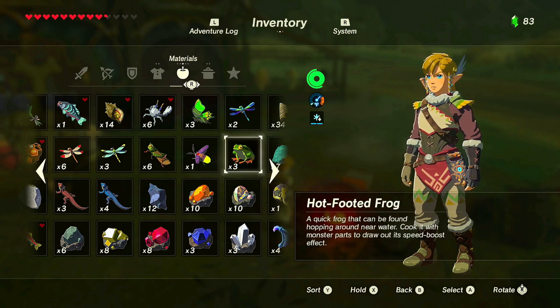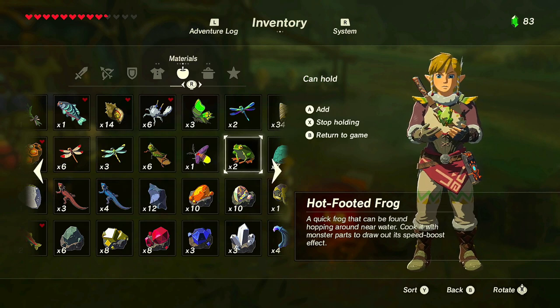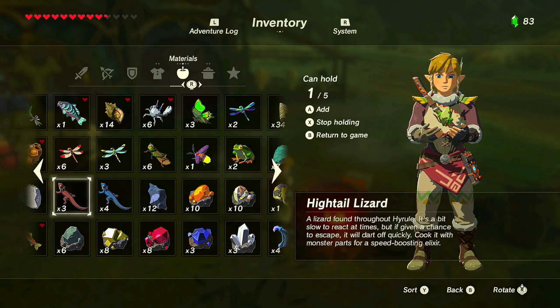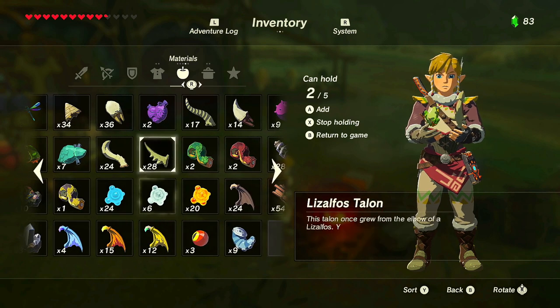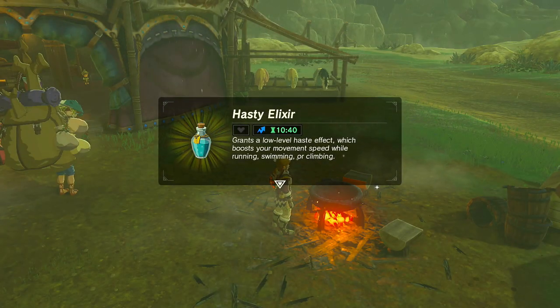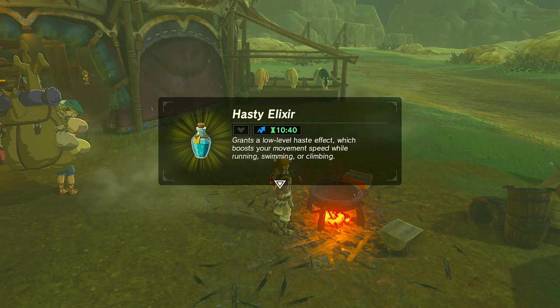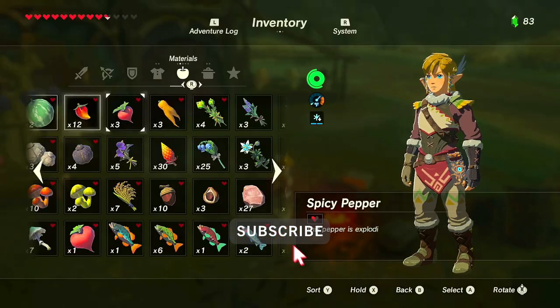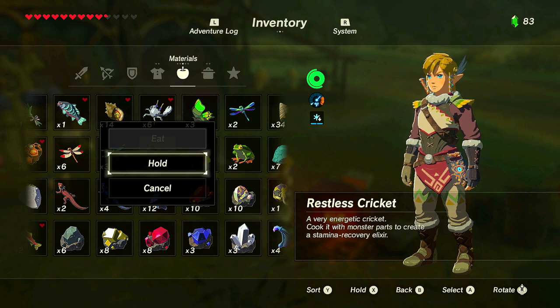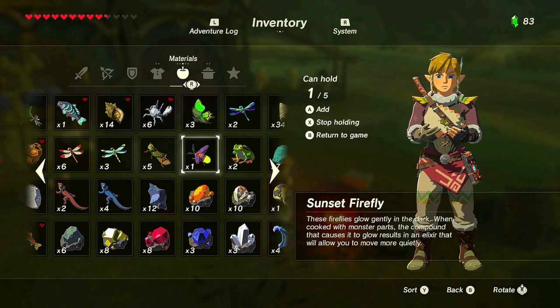For a speed-boosting elixir, combine a hot-footed frog — which draws out a speed-boosting effect — with a hightail lizard, since both have the hasty property. Adding those with a lizalfos talon gives a hasty elixir — movement speed up — for ten minutes 40 seconds. That's going to be pretty useful when trying to reach certain areas.